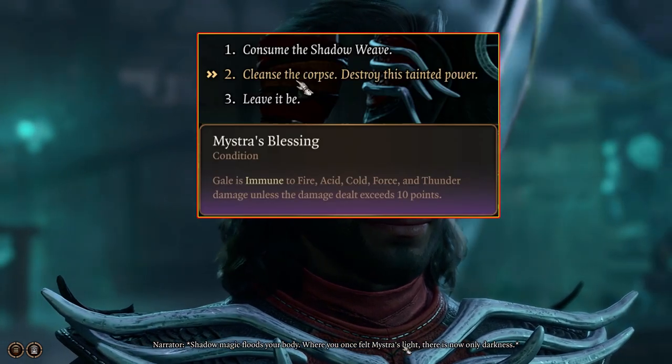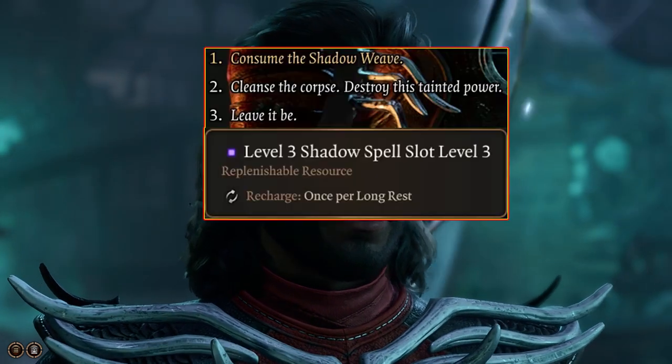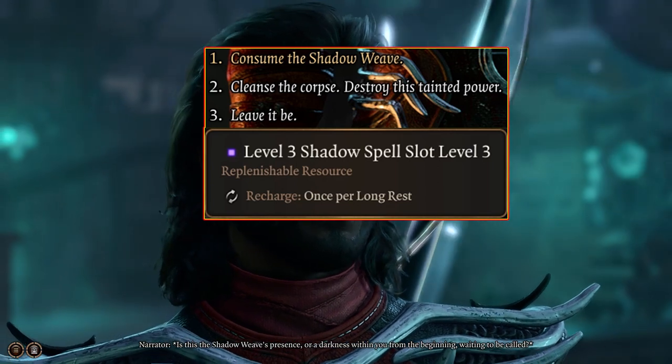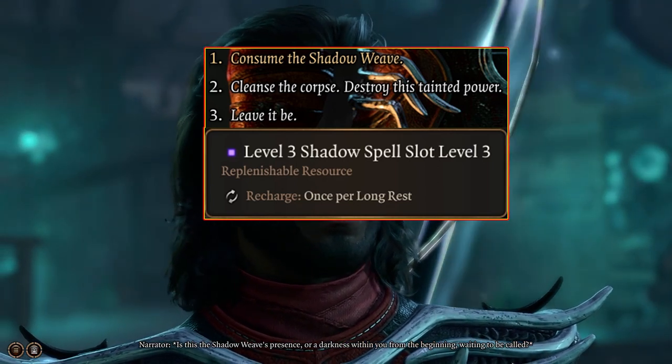Cleansing the corpse will grant you Mistress's Blessing, which is a buff that lasts until long rest. Alternatively, absorbing the Shadow Weave grants you the permanent level 3 spell slot, which can be used once per long rest.